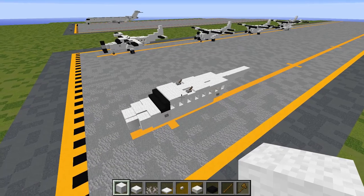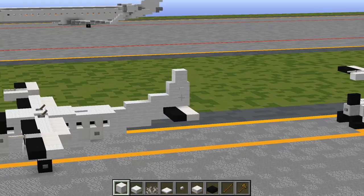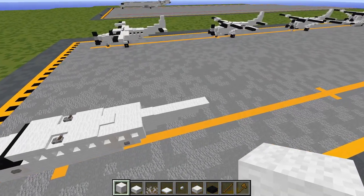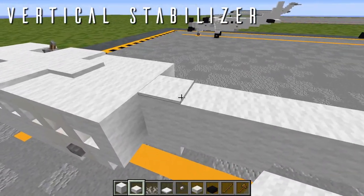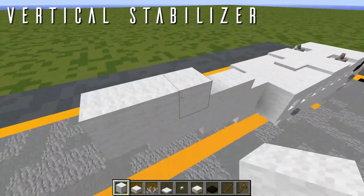Now that layer 4 is in place, the fuselage of the Cessna Grand Caravan is done. The next thing is moving on to the vertical and horizontal stabilizers. For the vertical stabilizer, back from the last carpet in layer 4, we have two wool slabs going back, then three blocks of wool.